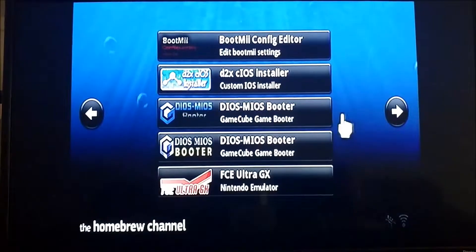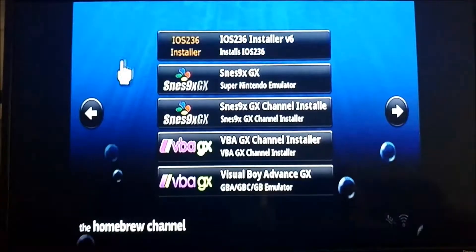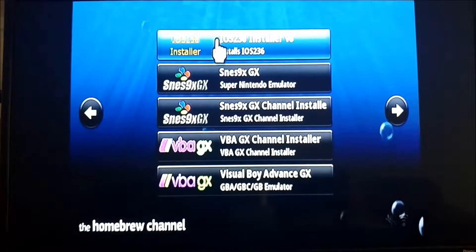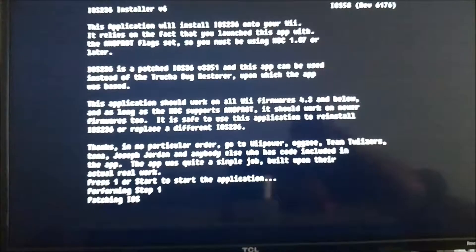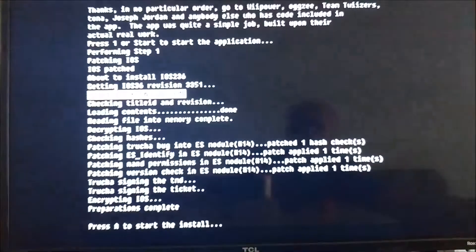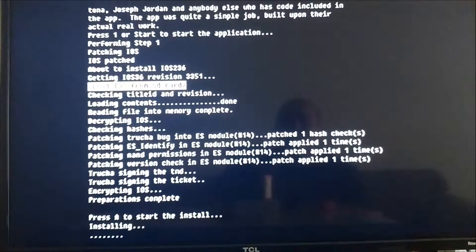One very important hack is this one — the iOS 236 installer. I will put a link on how I was able to get this. We press one here to install from SD card. Found it, so then we press A and let it install.